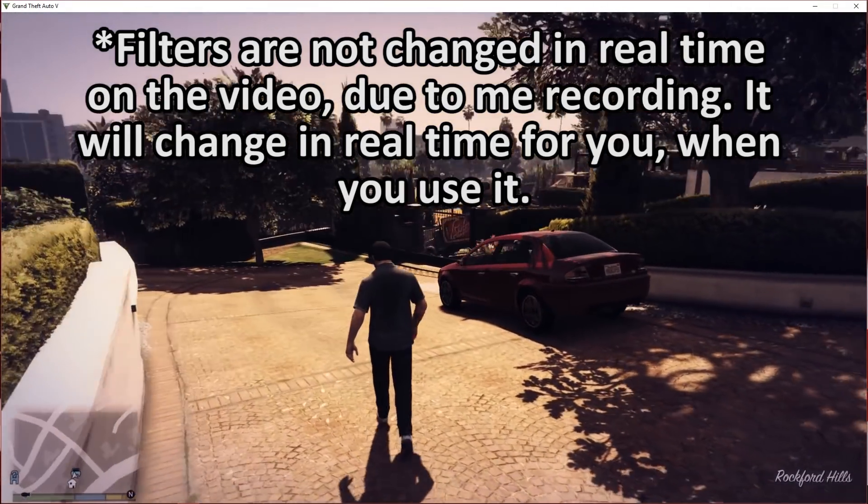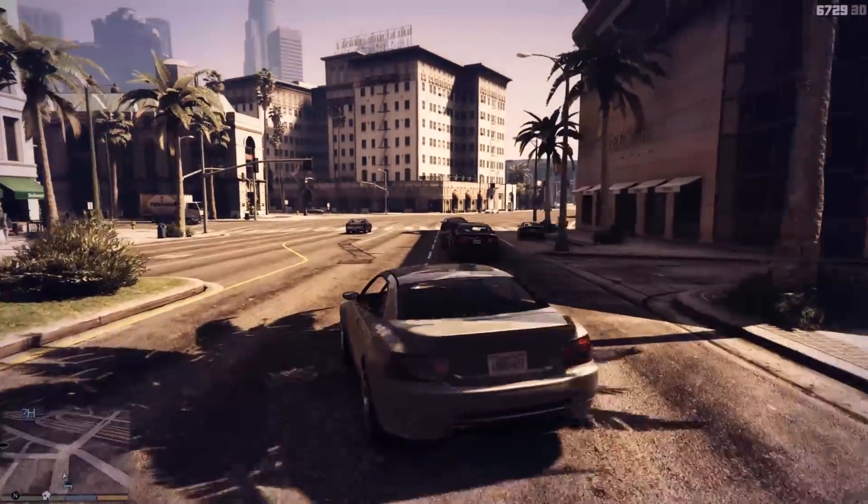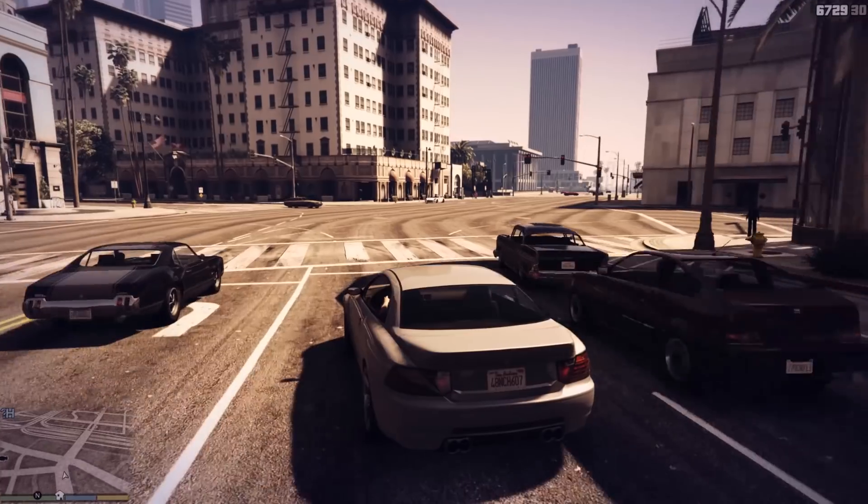Filters can be stacked together, meaning you can combine multiple filter effects and make your own unique gameplay experience. Filter options are displayed and changed in real time, meaning you can customize the look of your games on the fly and get that exact look that you're looking for. In addition, you can combine freestyle filters and effects with Nvidia Ansel to get the perfect high quality screenshots for the games you love.